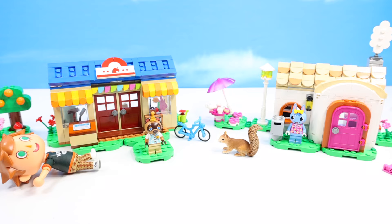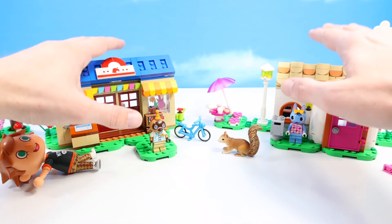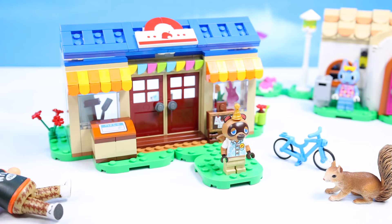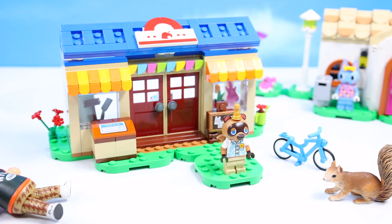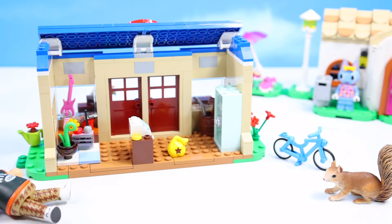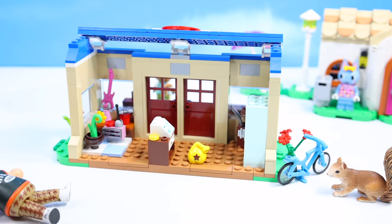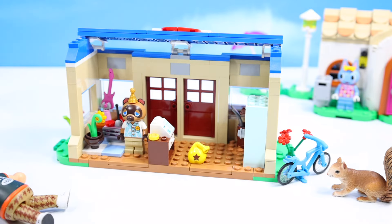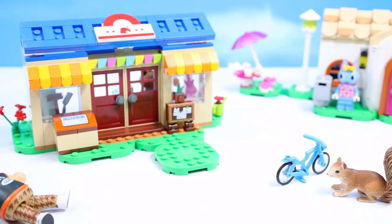Constructed what I believe is the most important set — Nook's Cranny. If you're crossing animals, you've got to have a shop. Two main structure builds here with a little tree too. Up front we have Tom Nook standing, a recycle bin, and the bulletin board. Pretty lively storefront with nice banners and awnings. Inside, it's a little tight, but there's a cash register, a really nice refrigerator stocked with brooms, shovels, guitar, and plants — important things you may need in Animal Crossing. Though missing employees Timmy and Tommy — what happened to them?